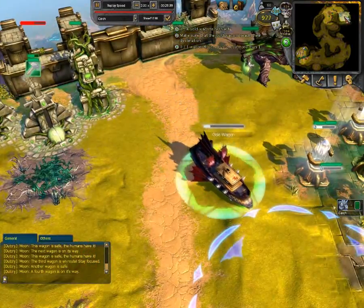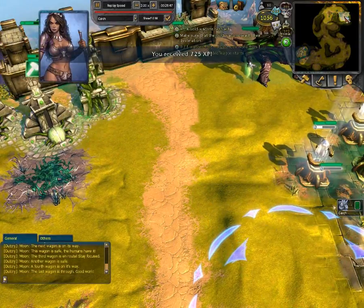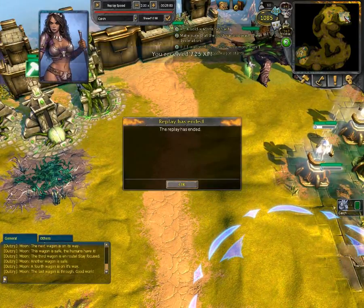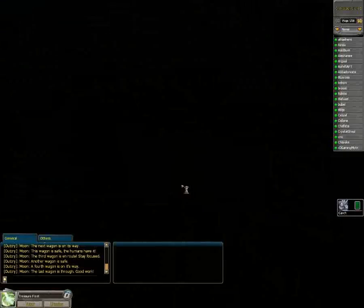This strategy took me dozens of tries. Mark of the Keeper or Enlightenment would have made it much easier, and a mixed deck would be better too. Nature's strength is not in attack, and this map is about keeping the path clear, which requires attack power. I hope you've enjoyed this replay, and I hope you can learn from my mistakes.